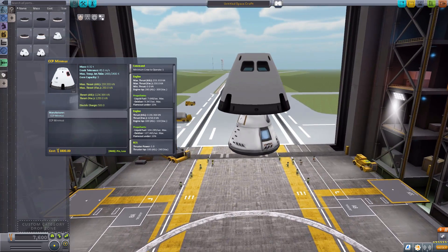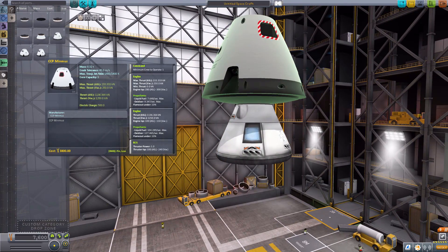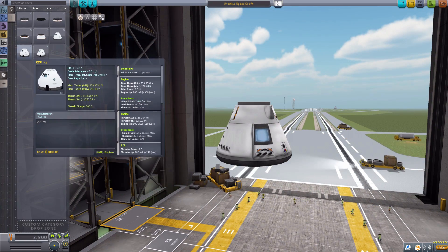Not exactly your long-term solution, but it is certainly an option if you're wanting to get just a quick burst. Now as for the look of it, it's pretty much identical to the Ghillie in every way, shape, or form, except we have these little engine thruster ports along the sides here, which is quite a nice little addition. And that is the CCP Minmus.